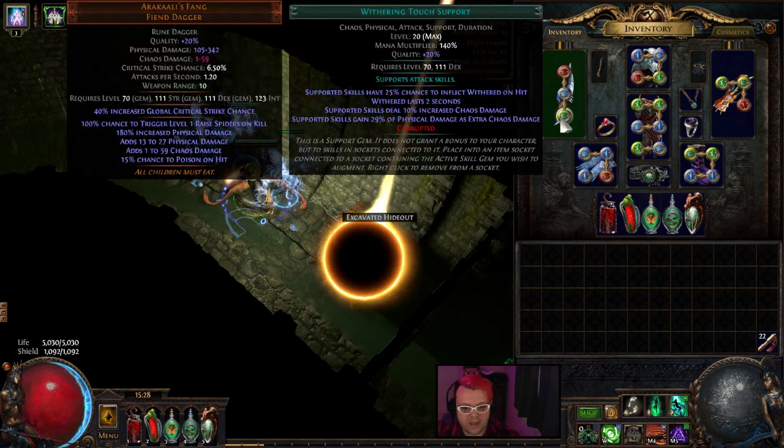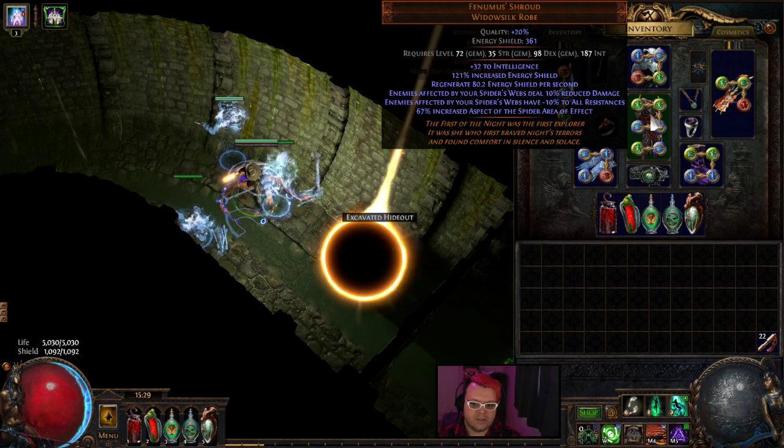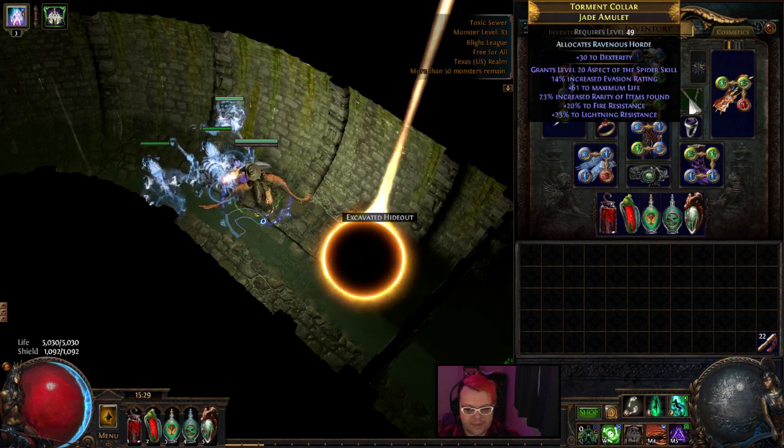This is the Chaos variant. It's using Feminist's Shroud for the Aspect of the Spider.